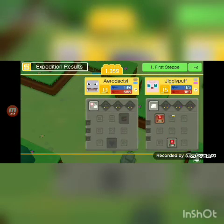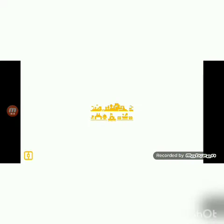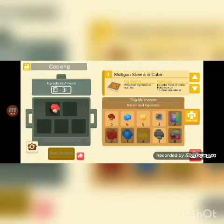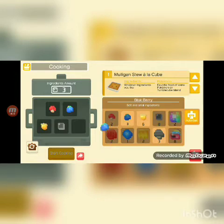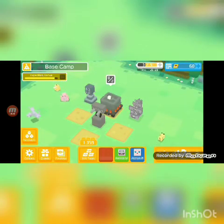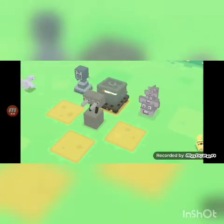These are stones — they give our Pokemon more help. I know that because I've played the game a while, plus they give you instructions at the beginning. Now we're going to cook a dish. You tap here, drag the ingredients or double tap them, then you make the first dish ever, called Mulligan Stew Cube. You can use any ingredient and it'll finish quickly — just tap when the pot's ready.